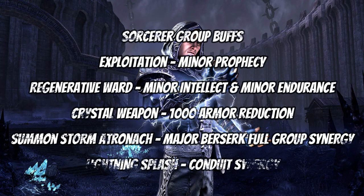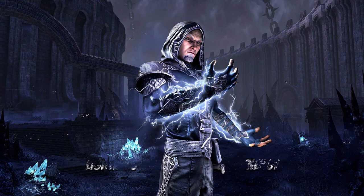For group buffs, the Exploitation passive provides the group with Minor Prophecy. Regenerative Ward offers Minor Intellect and Minor Endurance to the group while also giving you a huge damage shield. Crystal Weapon provides Armor Pen to the group, though it's more difficult to use than on other classes. The Storm Atronach Ultimate provides Major Berserk to the full group, increasing DPS — this is why having two Sorcerers is now useful, given the synergy cooldown is 20 seconds and the buff duration is 10 seconds. Lightning Splash also provides a synergy for maintaining things like Alkosh.